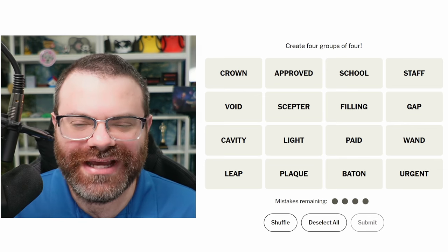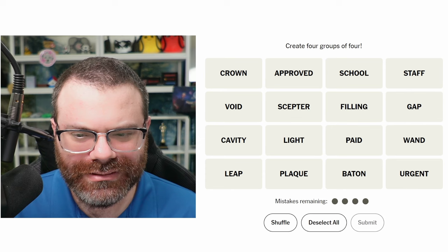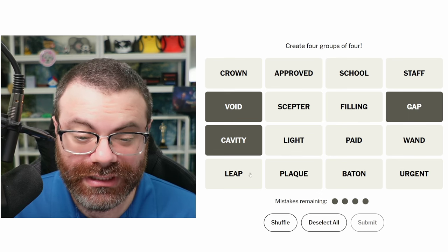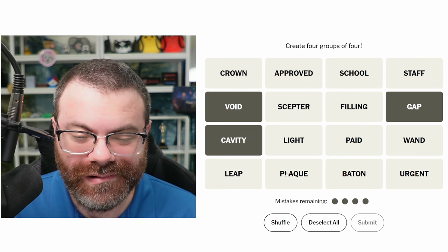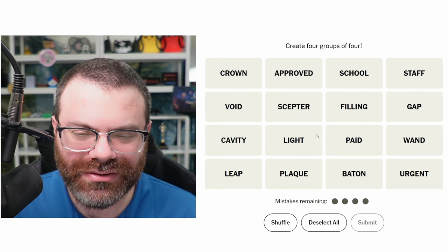Let's do Connections. We're finding four groups of four. A void and a cavity are both like gaps, and 'gap.' What's the other one? Not 'filling.' I'm not seeing another gap. Unless 'filling' is supposed to go there, but I don't think so. So let's hold off on that. 'Approved' is weird.